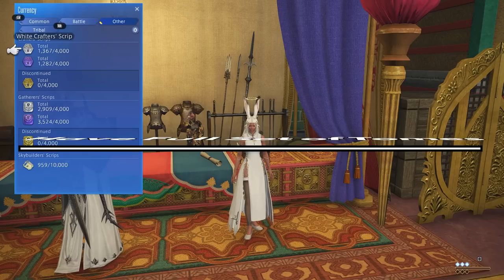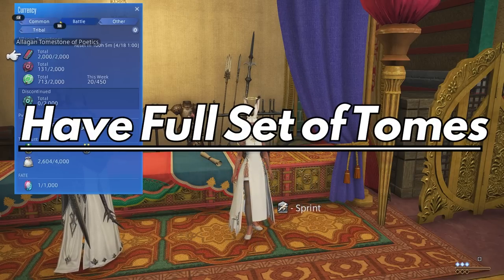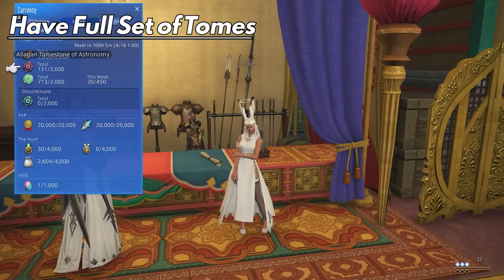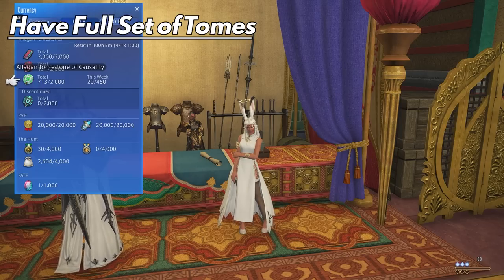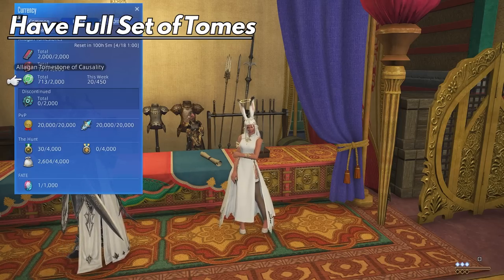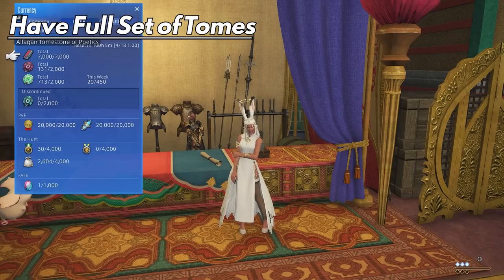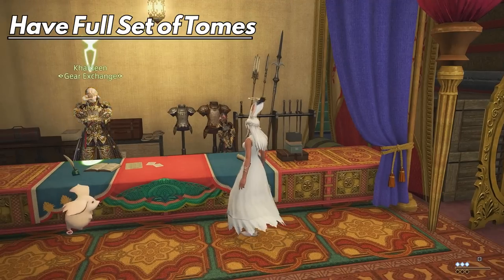Lastly, we're going to get new tombstones which are called comedy — which is actually comedy — which means you're going to want to have a max set of tombstones to turn in for the new patch. This probably means we're getting new materials for the new crafted battle gear, so make sure to have a full stack before patch day in order to jump in and start crafting, or at least selling the materials for crafters who are going to want to make this and make a lot of money. Even though raiding is delayed one week, the sales are still there on the market board.